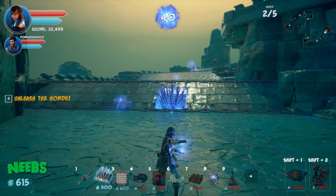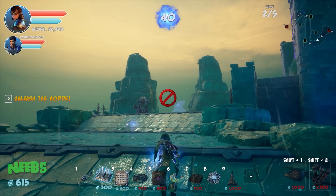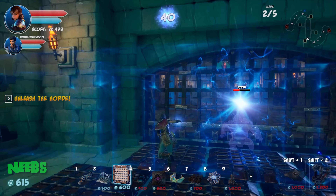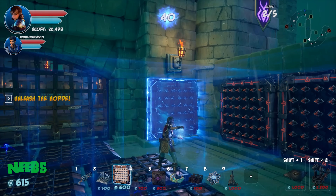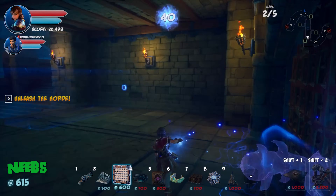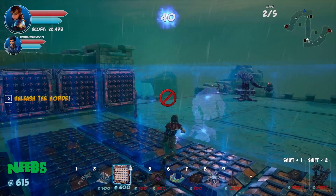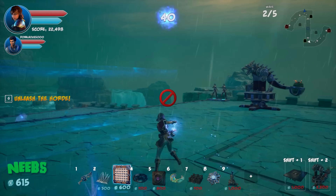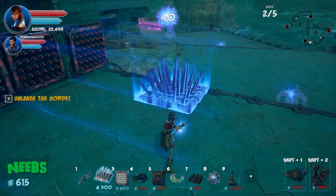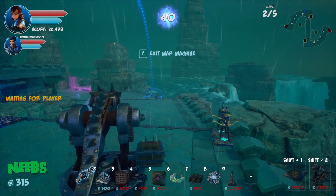Simon asks if the dart wall can be placed on the gate itself — it can't. He suggests placing it inside the gate, anticipating a breach since the gate is already damaged. Neebs picks a spot and they launch the next wave.